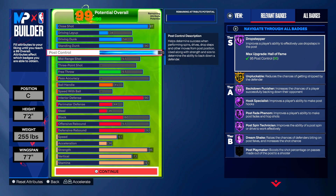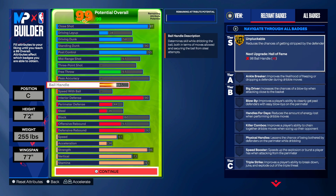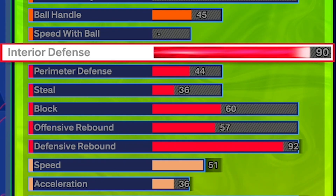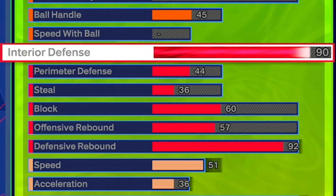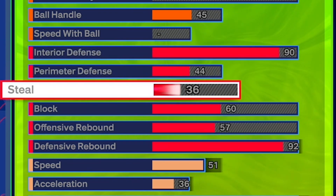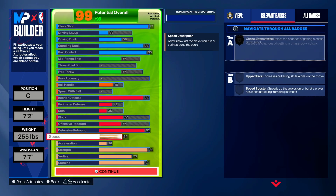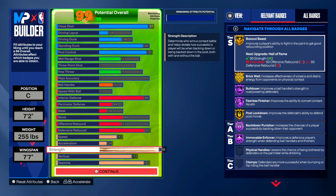Post control is going to help you with post hooks guys. Don't touch any of the post score stats because they go up automatically when you upgrade the post control and ball handle — don't worry about that. Interior defense — make sure you put a 90. This is strictly a 1v1 build, so don't worry about pass accuracy and stuff like that. Interior defense is 90 and defensive rebound is 92.